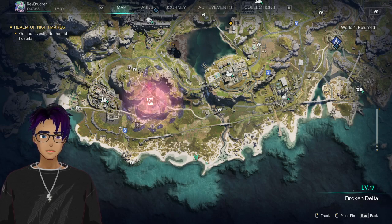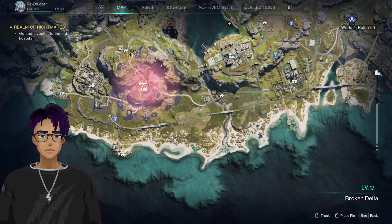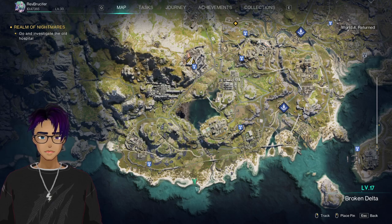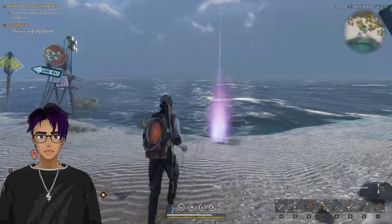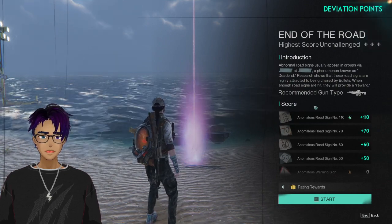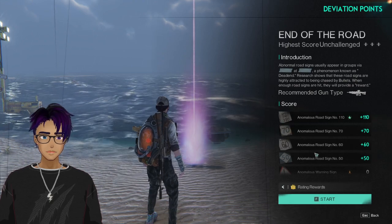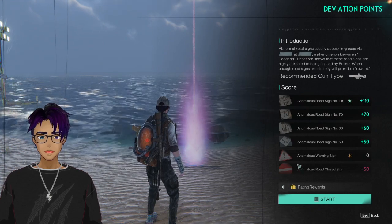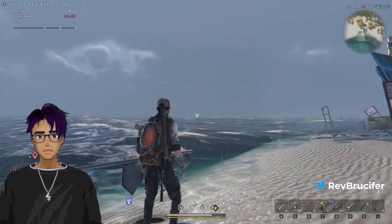Coming at you with another Once Human guide on some unlocks right down here on the beach, just south of the Guy Cliff monolith as a reference point. You come over here and you'll see all these road signs along the beach. It'll tell you to investigate and give you a little introduction to a mini-game, giving you different signs to shoot and different scores you'll acquire, and telling you not to hit the Do Not Enter or Yield sign.